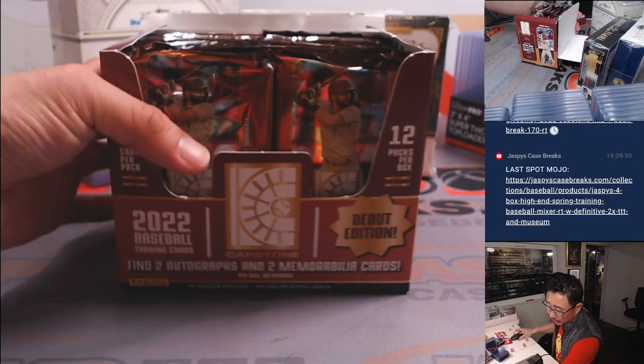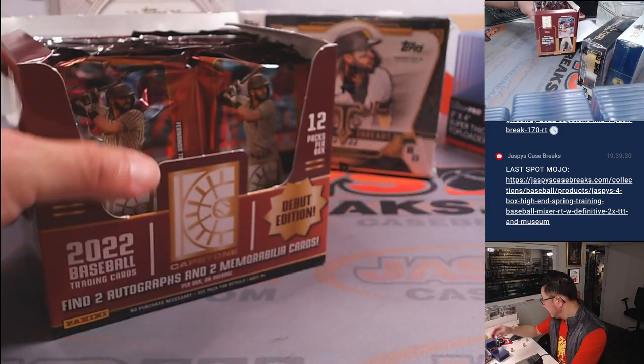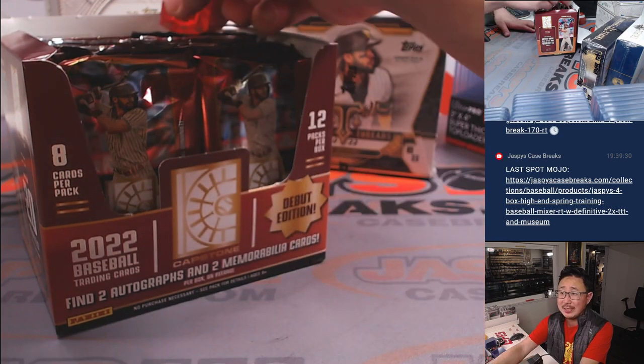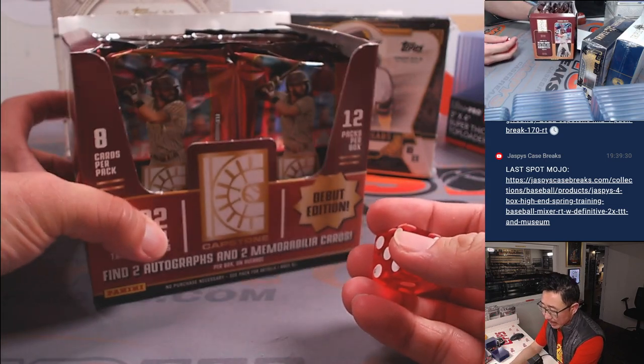All right, so we've been working on a fresh box. We're going to go one, two, three for the left side, four, five, six for the right side, and then we'll select a pack number from out of here.